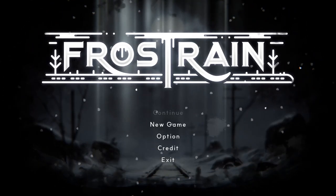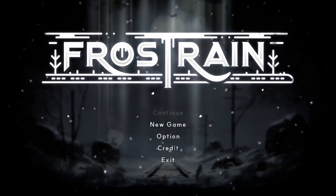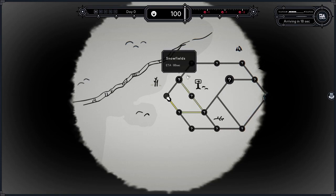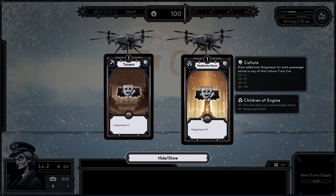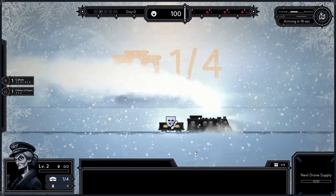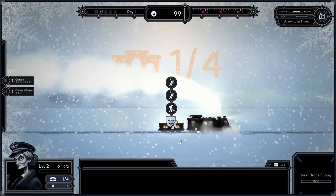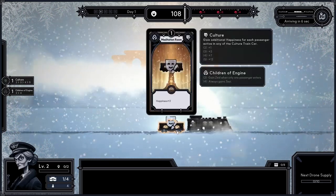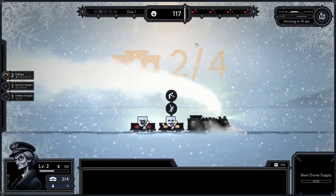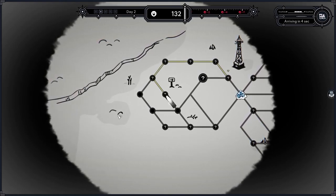This is Frost Train — we escape from the big frost on a train. Our goal is to visit nodes on the map; that way we get new train cars every time we visit one. We pick a train car out of a selection and attach it behind the train. Every cycle, people board that train car and we get happiness based on the type. The goal is to bring all passengers east to the promised land where there's no frost.